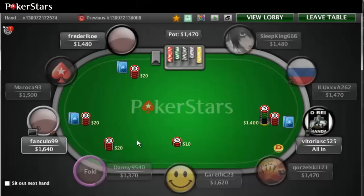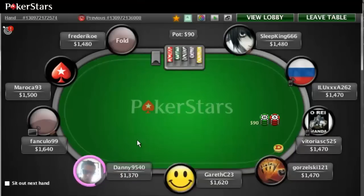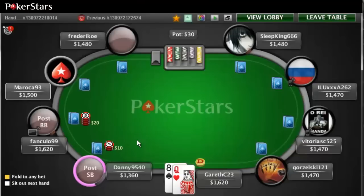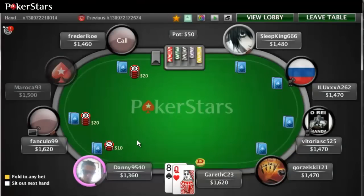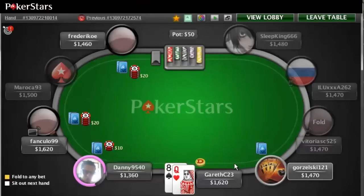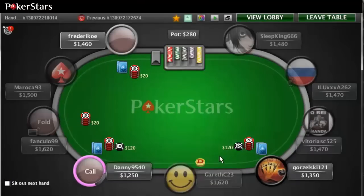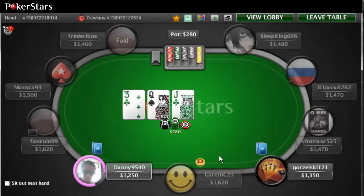Until the blinds are around 25/50 I definitely don't think we should be playing too many hands. Once the blinds get to 25/50 we can try to steal some pots when we're in a later position — meaning we're closer to having the dealer button. Right now I have the dealer button in front of me, which means I have the best position at the table. Everyone except the blinds acts before me pre-flop, and on the flop everyone including the blinds acts before me. It's a big advantage and a very powerful tool in your poker arsenal.